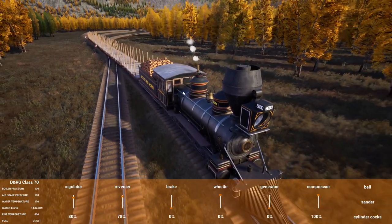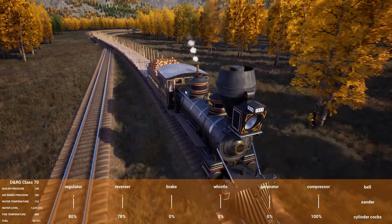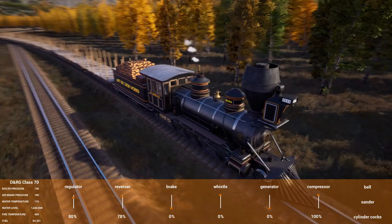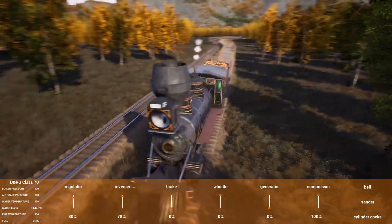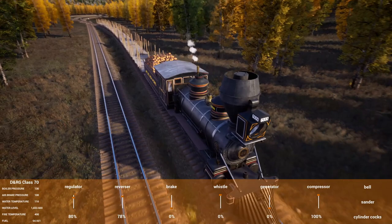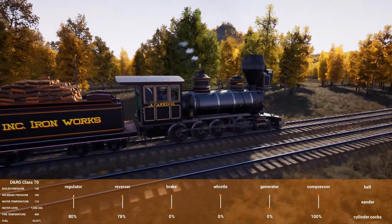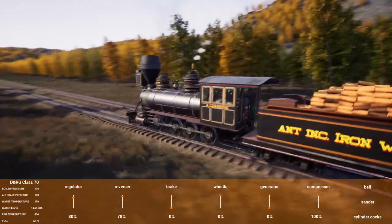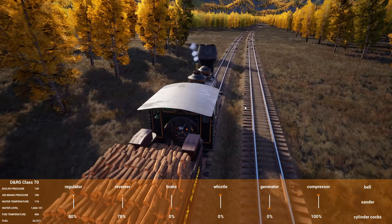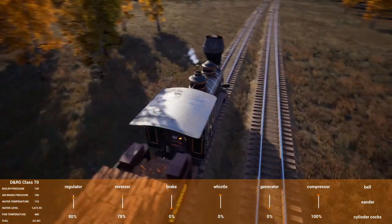We did pick up a new locomotive, but the Class 70 is still the big workhorse in the fleet — that's what we went with. We named it the Carnegie Steel Mogul. Obviously this is about as close to steel as we get; we do have the steel pipe, but whatever — there you go.